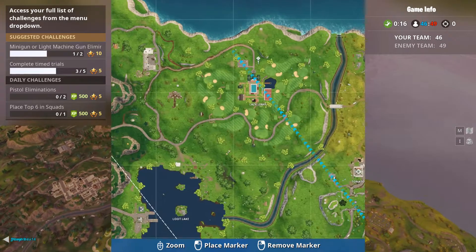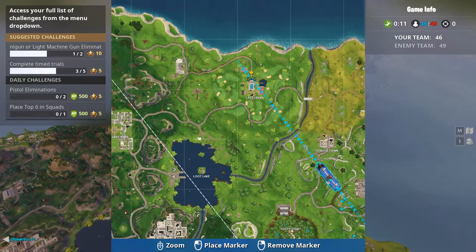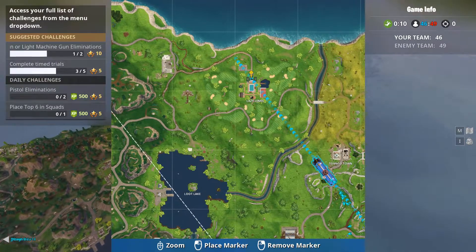The week two location is in Lazy Links. Basically you go to the main biggest house on the north part of Lazy Links, land on the highest part of the roof of the clubhouse, and you'll see the battle star on there.